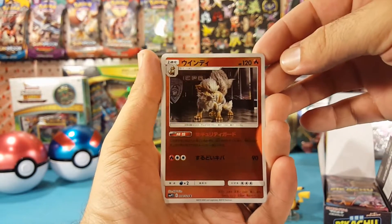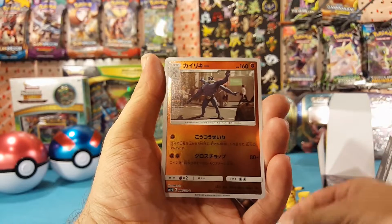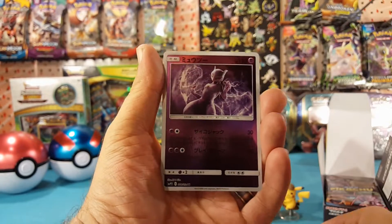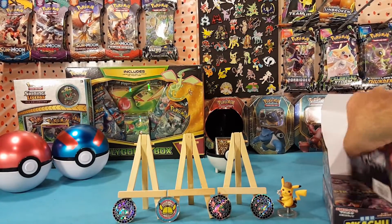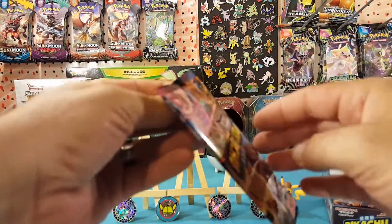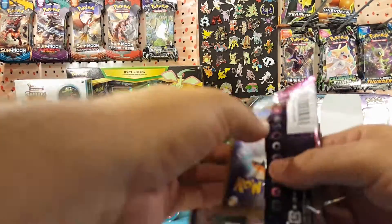First pack — we'll start off with the Arcanine, Jigglypuff, Machamp, and Mewtwo. Each pack art is the same with these.